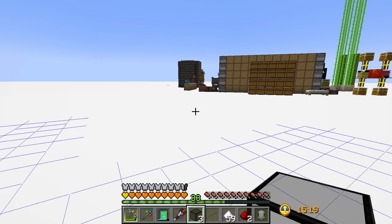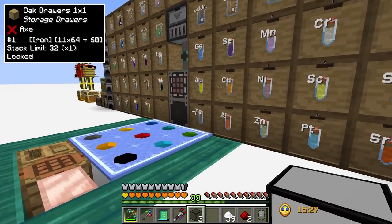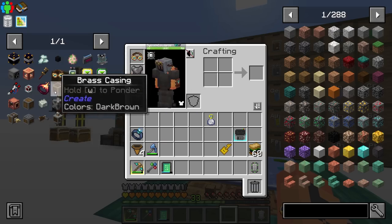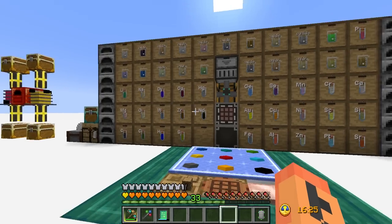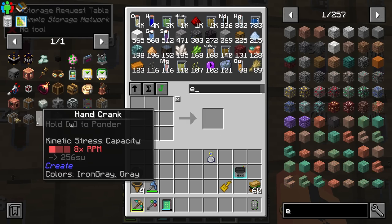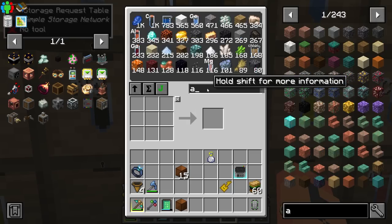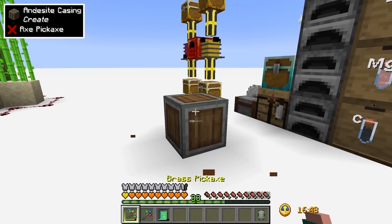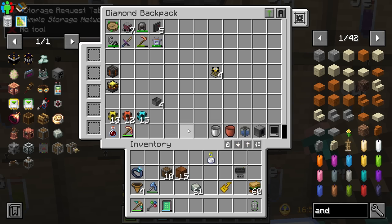Next thing we'll do is our bulk haunting. That's going to get us prismarine crystals to increase the activation range of the spawner. We'll use a Create mechanic to get them - use those on the spawner to increase the activation range up to 48 blocks. Right now it won't work because we're not within 16 blocks. Also I noticed you can now craft andesite casings directly - grab andesite and do this, you make andesite casings just like that. I was not aware of that but anyway, let me grab the rest of those casings.